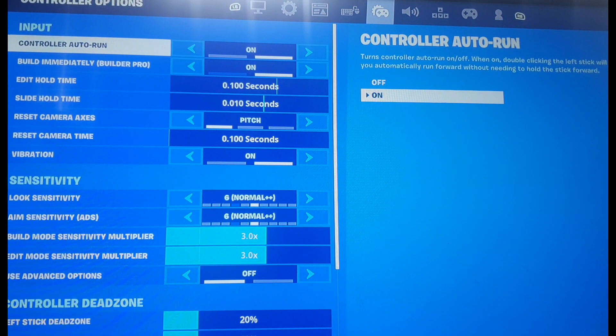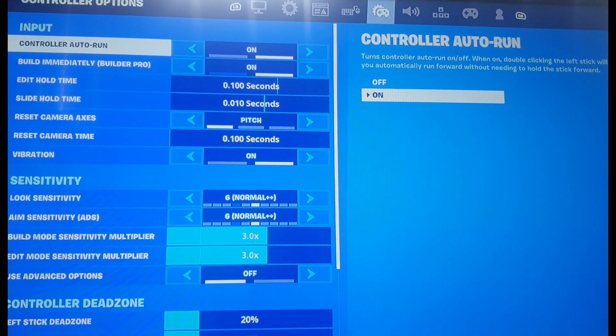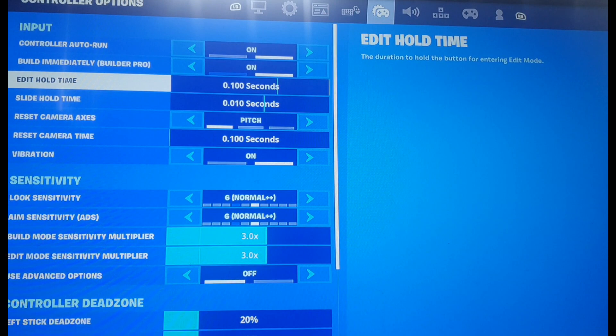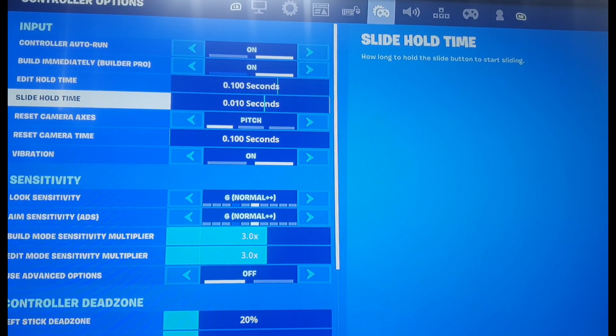I also forgot to show you guys something. Go on to this one right here — you can go on to Edit Hold Time, make it 0.100 seconds, and then make Slide Hold Time 0.010 seconds.